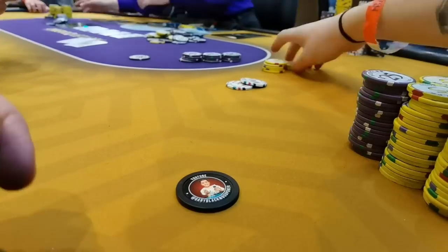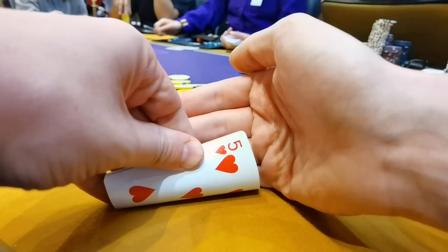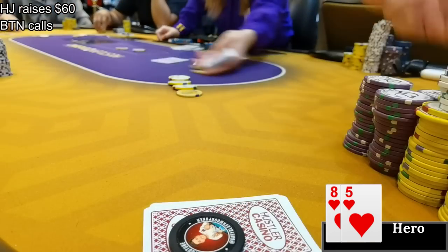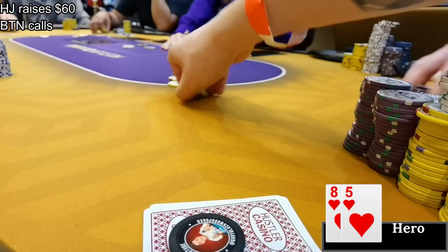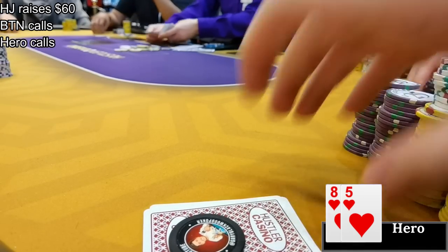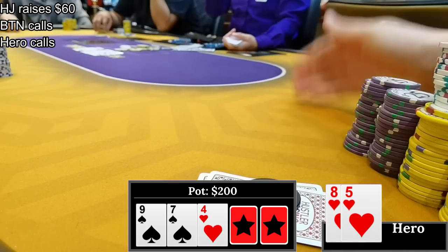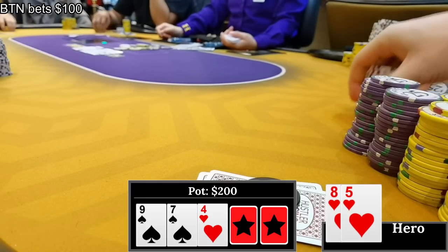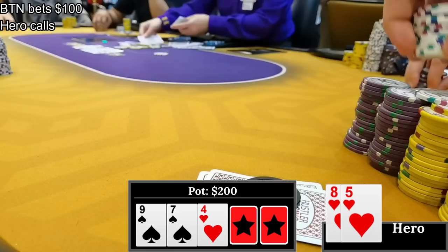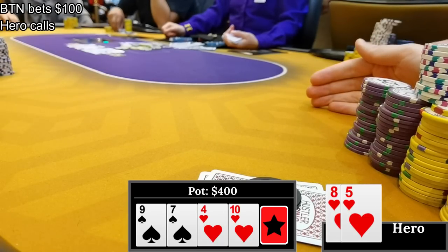Hoping to keep that upward trajectory going, an hour later I pick up 8-5 of hearts in the straddle. The hijack makes it $60, the button calls, and I call as well - a little loose but how am I gonna make it to a million subs if I fold these hands? Three ways to 9-7-4 with two spades and one heart. It checks to the button who bets $100. I've got a gut shot and a backdoor flush draw and I'm running well, so I call. We go heads up to the turn.